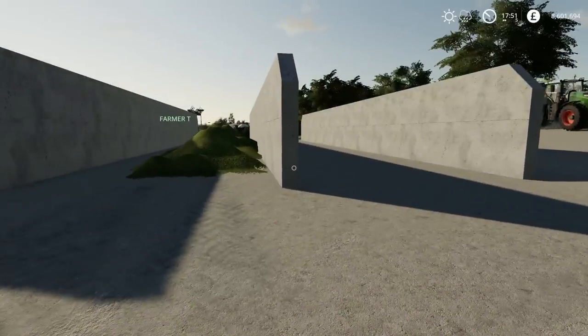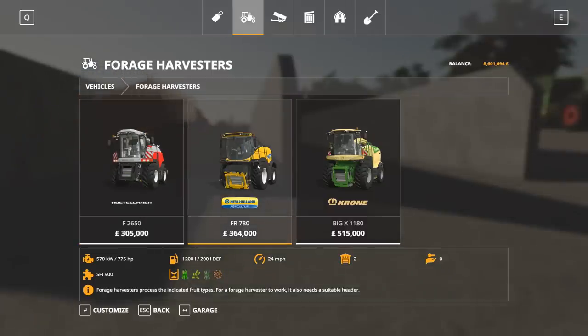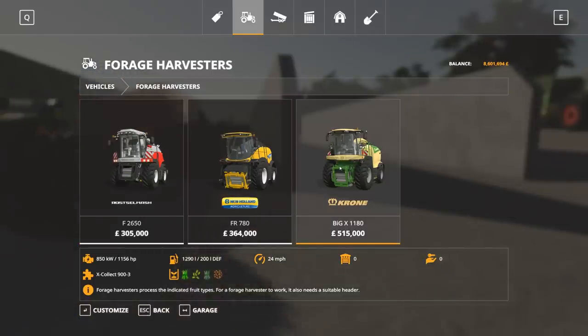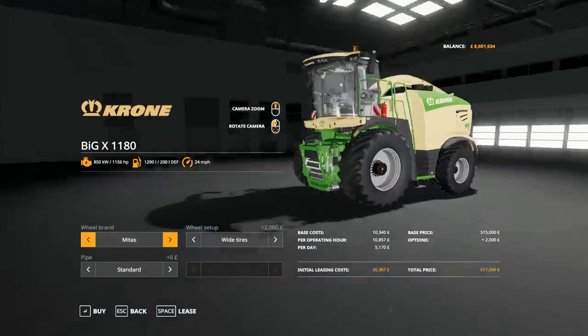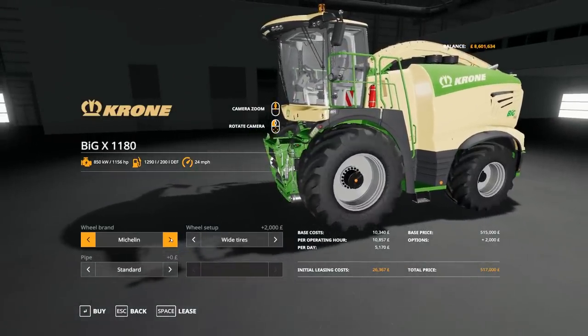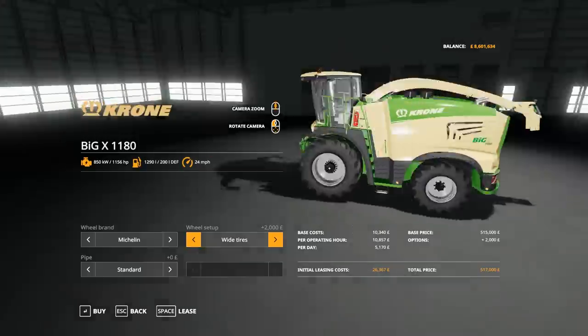Let's go and do a bit of spending. It looks as though we do have two of the New Holland — so that's pretty good. I think I'm probably going to go for two of these because they're just absolute beasts of machines. I'll go for a pretty good wheel setup — I quite like that one.